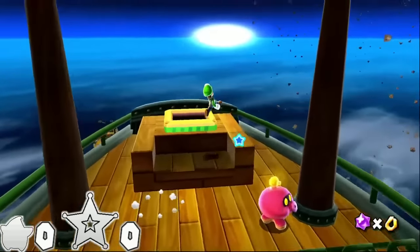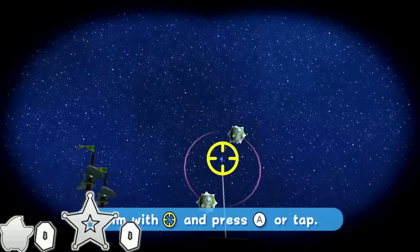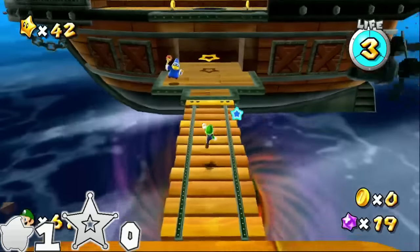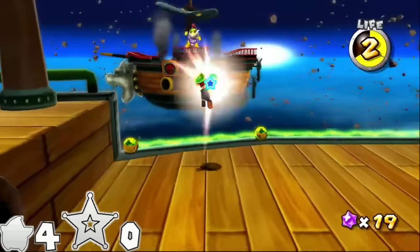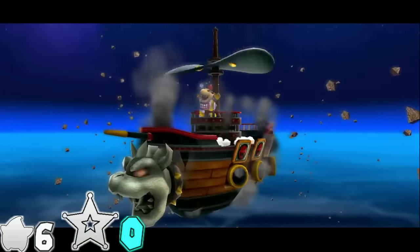Bowser Jr.'s Airship Armada uses cannons as its means of transportation rather than launch stars, automatically making it my favorite Bowser level in this challenge. Spin this switch to move this platform, do a fancy triple jump to skip this sling star, and throw five shells into Bowser Jr. for a relaxing six spin boss level — relaxing compared to Boulder Geist at least.